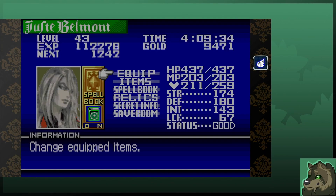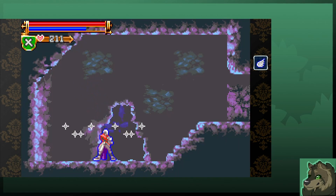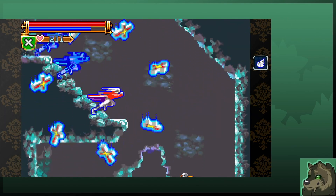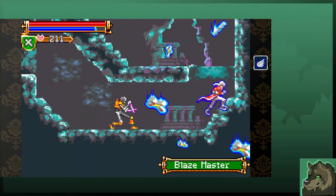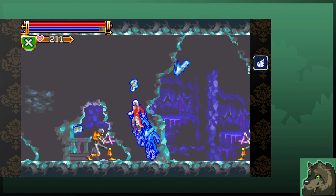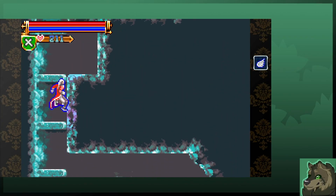We have obtained the Griffon's Wings. What does it do? Well, if we press down, up, and jump — that is not saying either down or up. If we press down, then up in rapid succession, we use the ability. I get that you don't have the same ability to map buttons like you did in Circle of the Moon, but I don't like multi-button inputs to activate a simple ability.